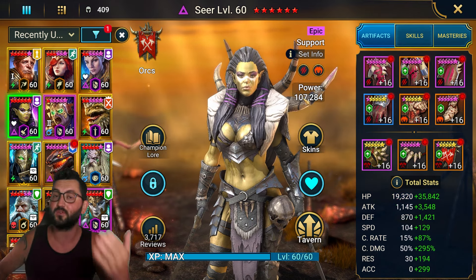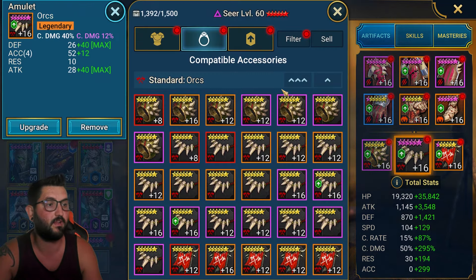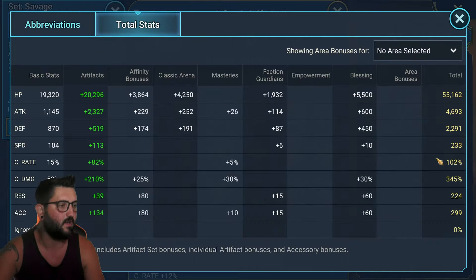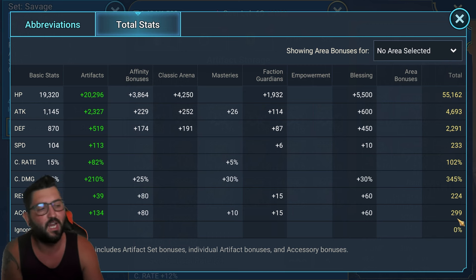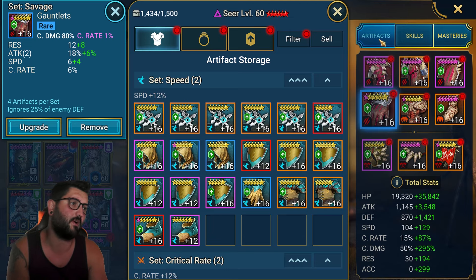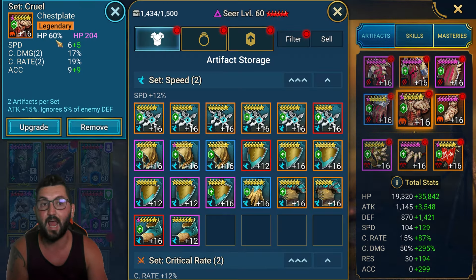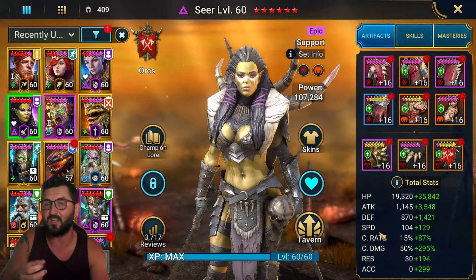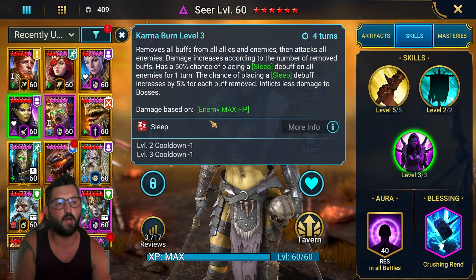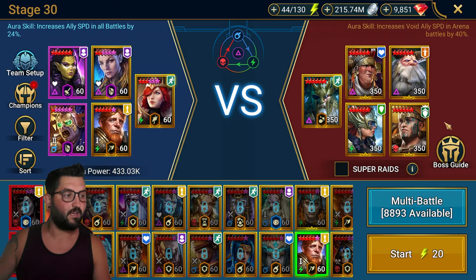Seer is in a Savage plus Cruel set — I haven't changed her in over a year. I've given her some essential crit damage. She's at 233 speed and 345 crit damage, and that's really all you care about. It would be very hard to get 500 accuracy to strip the block damage from Odin. If you want to try, use an accuracy chest and accuracy banner here, since you don't care as much about her attack — when using Seer for the karma burn, crit damage is the main priority.